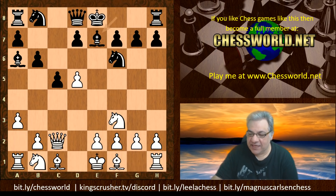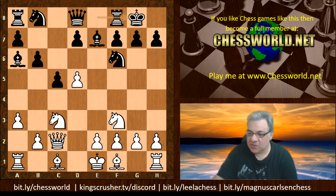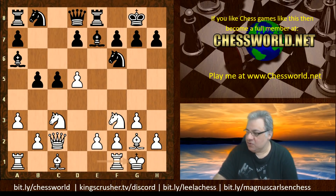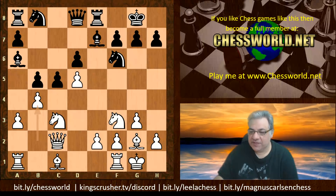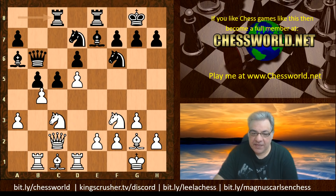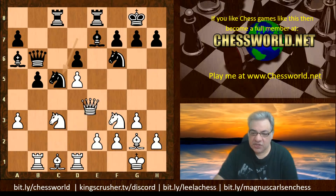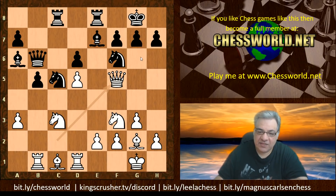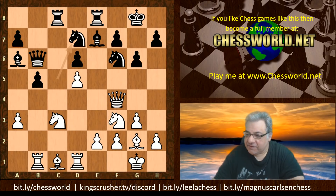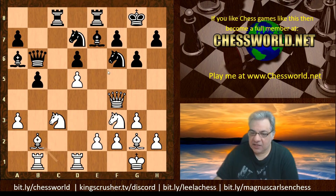Bishop e7 was played, then Nc3, black castles, g3, Re8, Bishop g2, b5. It looks as though b4 will energize black a little bit on the queenside. Stockfish ignores that and castles. We have d6, b4 locking down the queenside - that Bishop looks a little silly now on a6. Then Nbd7, Rb1, Queen b6, Rd1, Rc8, and now bxc5, plunging into the kingside and tempting dark square weaknesses around the king.